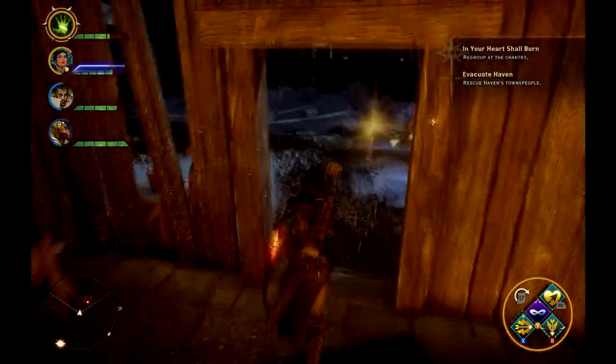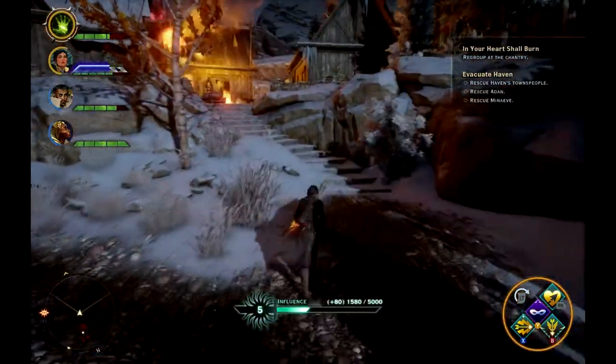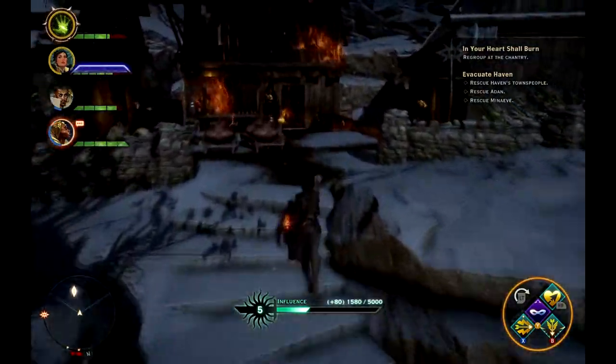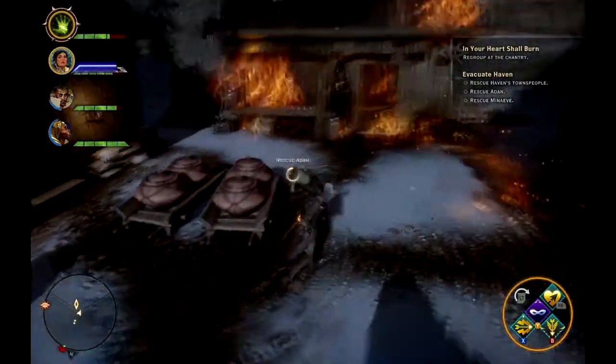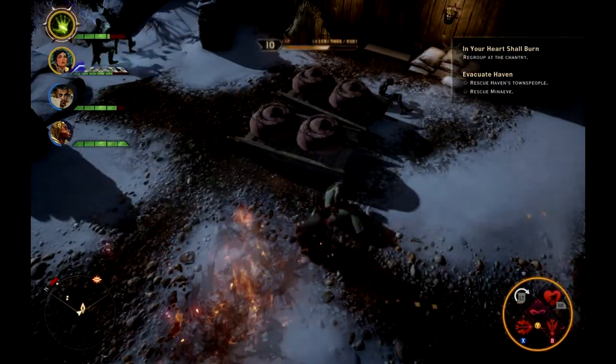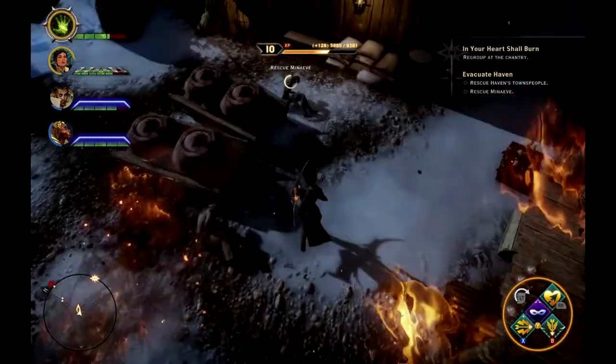Once she's saved, head out of the bar and you're gonna head left back up to where you restock your potions. Aiden and Minabe are up here and you have to be really fast to save these guys. Rescue Aiden first and then you need to move right away over to Minabe, otherwise you won't be able to save both of them.